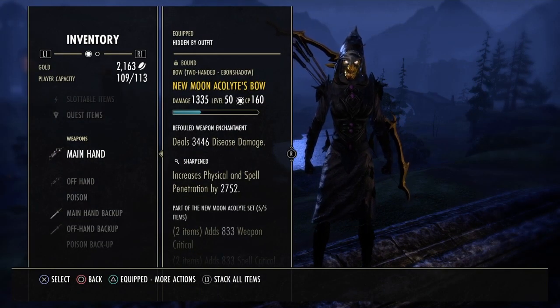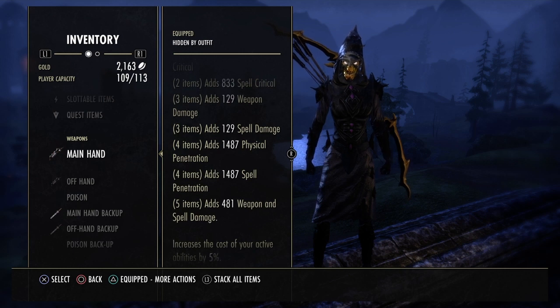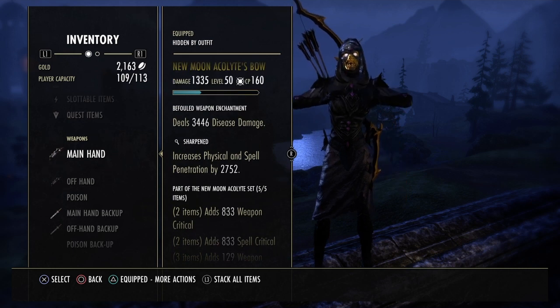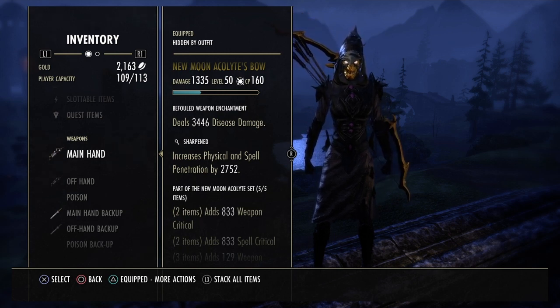Okay, of course we're going to start this build out with New Moon. It's just a ton of damage. And because of the four-piece giving us that extra line of penetration, we can run this and sharpen and basically cover the same amount of penetration that we had from our Mundus last patch,